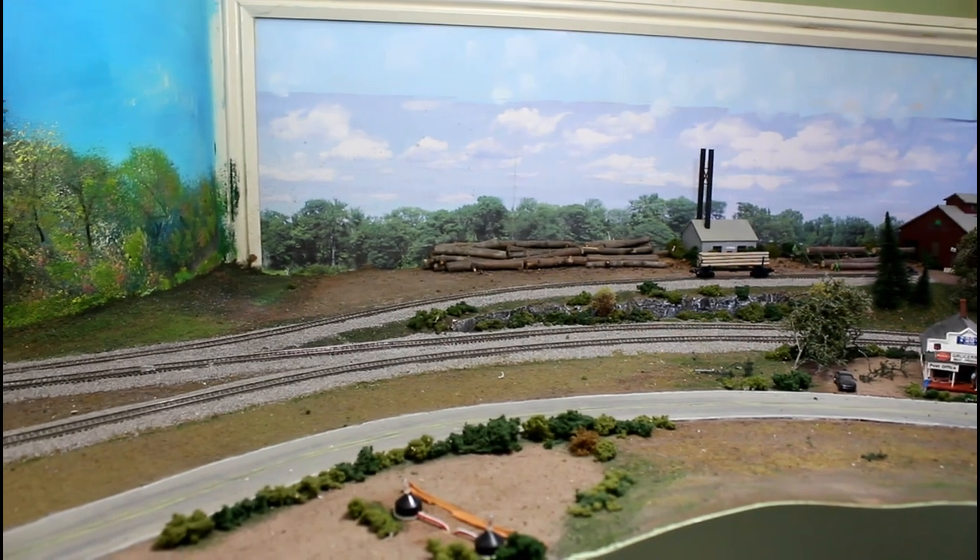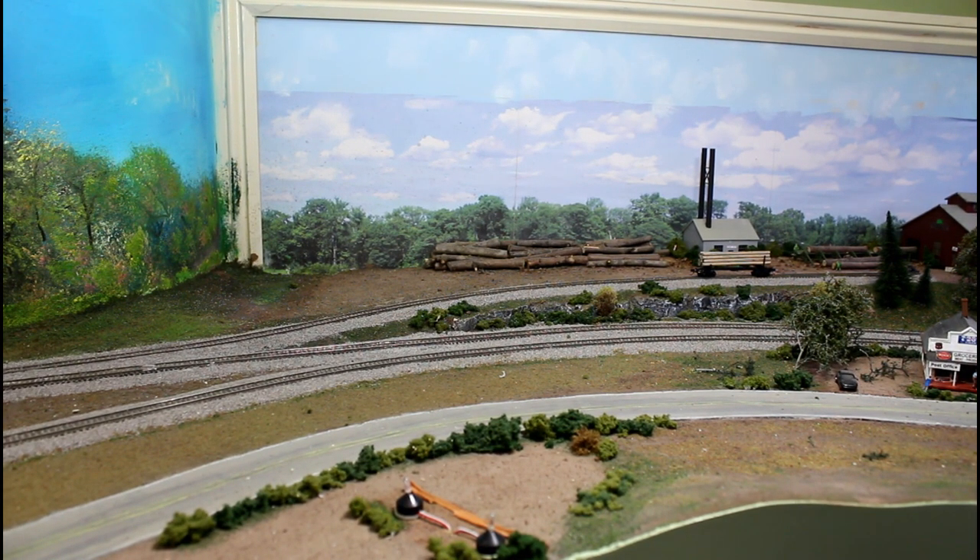Then I have two loading tracks. When I expand the layout, I'm going to put an industry to receive those scrap goods — some sort of manufacturing place. I haven't figured that part out yet, but I'm letting the layout, as it evolves, tell me what I need. I've done the train station on the other side in past videos, so I need passenger cars. I have a set of 10 of them, and that should be more than enough — maybe a couple more commuter-type cars to round things out.